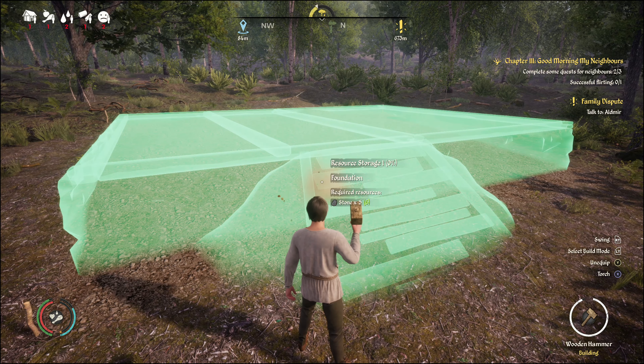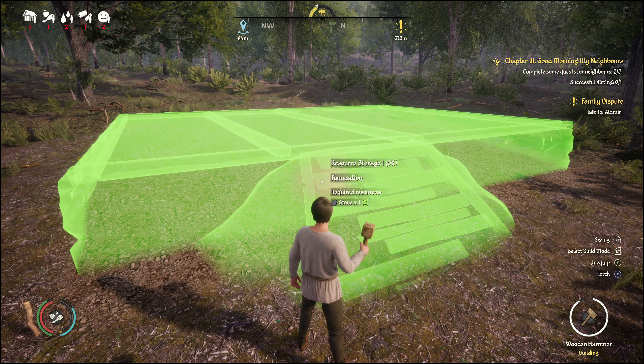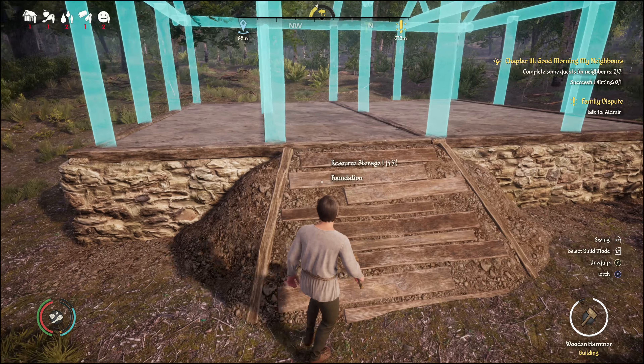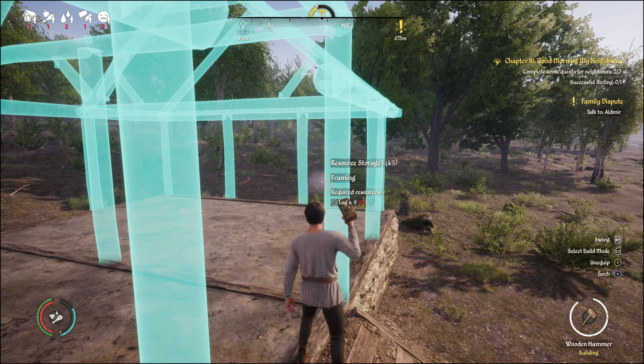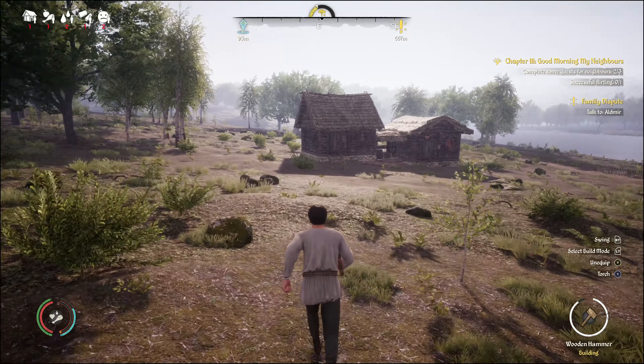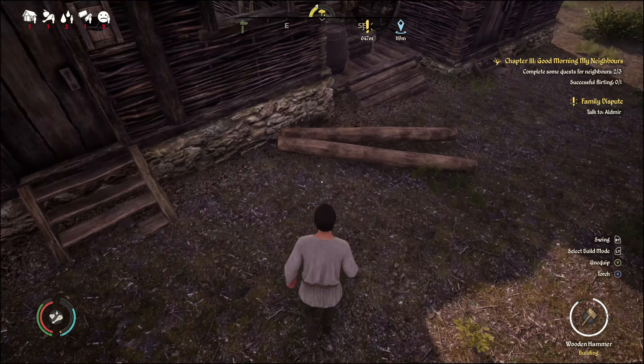I've chopped down a lot of trees, and to get extra logs I've gone through with the shovel and just pulled up the stumps. Still need a stick. I hate the fact that it doesn't equip it. The foundation of this is going to be literally massive. Although I do like the little ramp. Now we need ten logs and I don't have ten logs - I mean I do, but I can't carry ten.